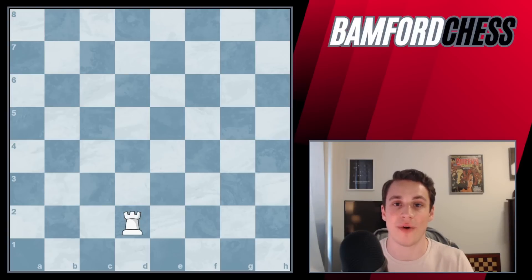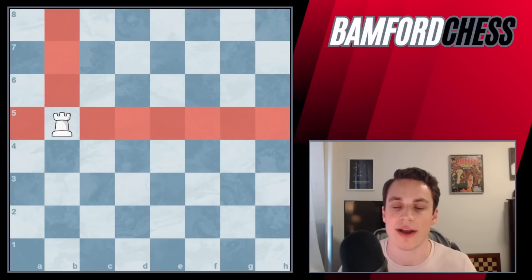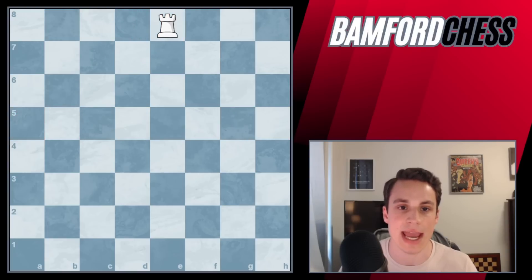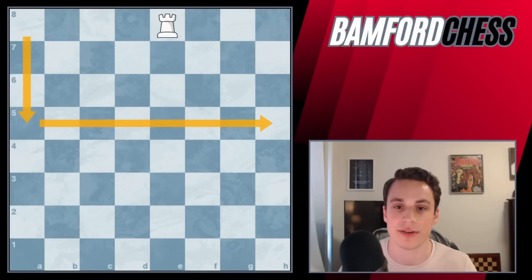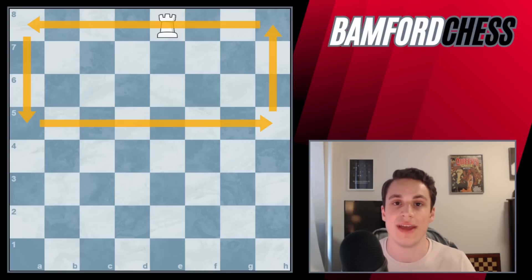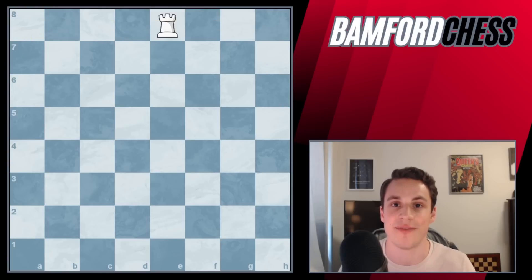Now let's move to the rook. If the formula holds based on the point value of the pawn, the rook should be controlling 10 squares. If we put it on B5, it's going to control all seven squares on the fifth rank and also three squares in front of it. If we put it on E8, it's controlling seven squares to its side and three squares behind it. The rook can go anywhere on these 32 squares and it will always control 10 squares in the opponent's territory — always seven to the side and three to the front or back. So the rook controls 10 squares and is worth five points.